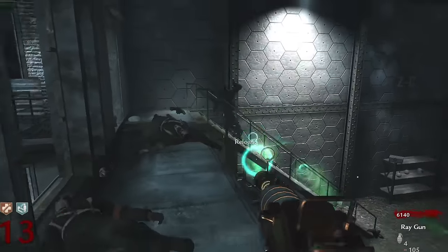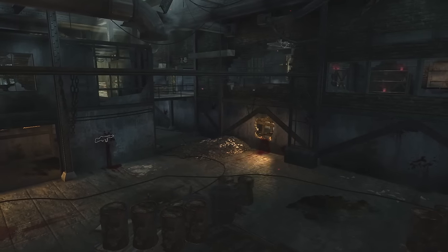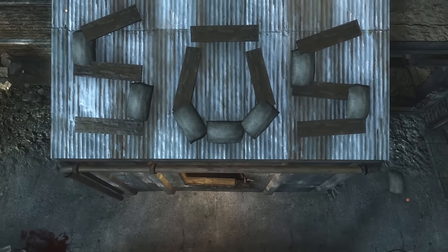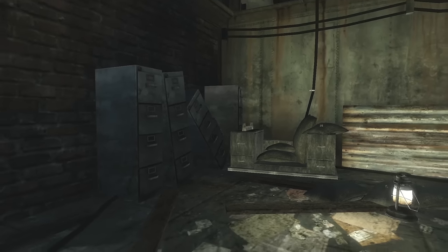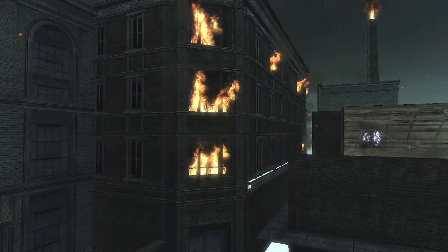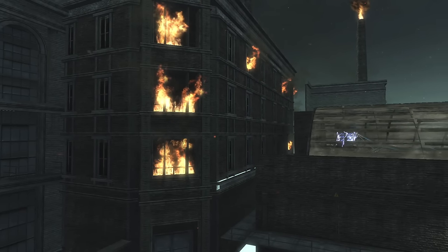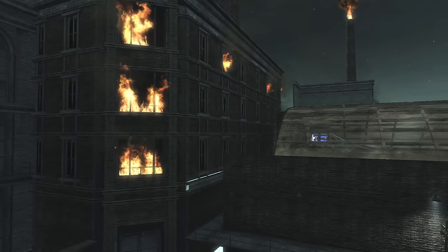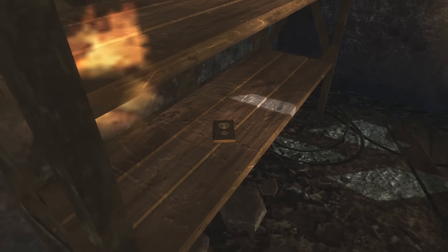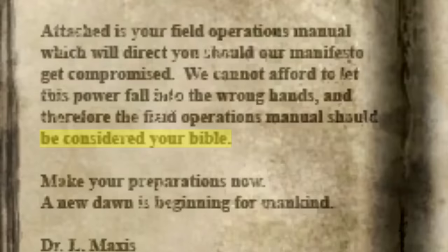We find hints of this fact in the environment of Der Riese. By the time we make it to the facility, it's seemingly in shambles, with open fires illuminating the facility and an SOS sign made out of sandbags and spare wooden boards. Most of the furniture has been knocked over, and a majority of the facility is in a state of disrepair. With most surrounding buildings on fire, the air is permeated with a thick downpour of embers. At various locations, we can also spot the Group 935 Field Operations Manual that all employees of the project must treat as, quote, 'their Bible.'